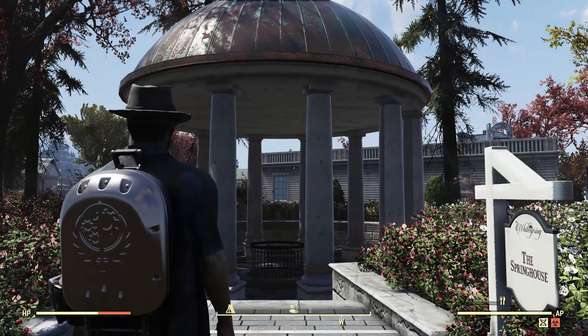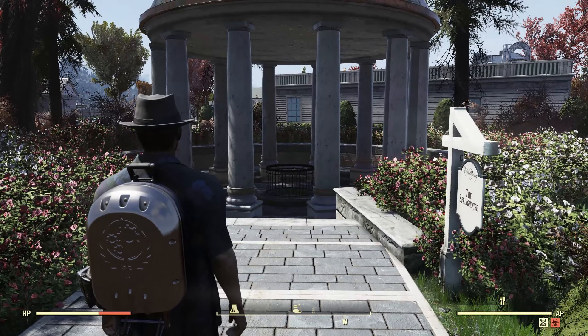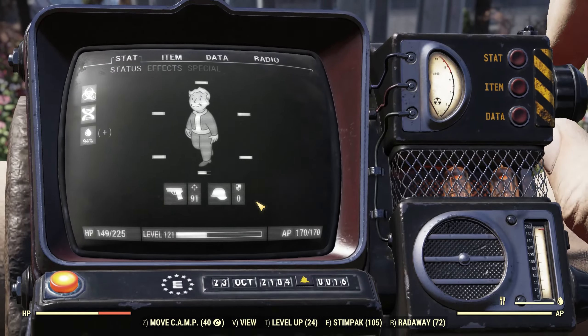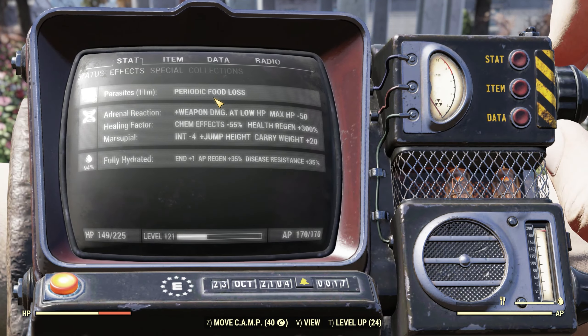We're here because subscriber Joe Morita pointed out that I missed showing you the water fountain here at the Spring House, which can cure disease. Now if we take a look at my stats, you'll see — parasites. I have parasites right now.